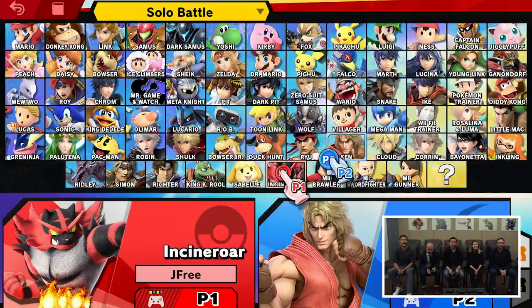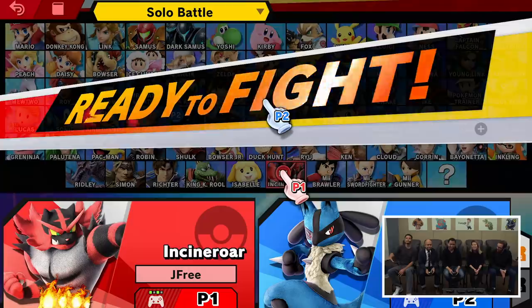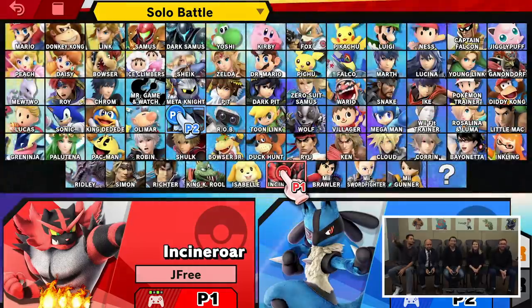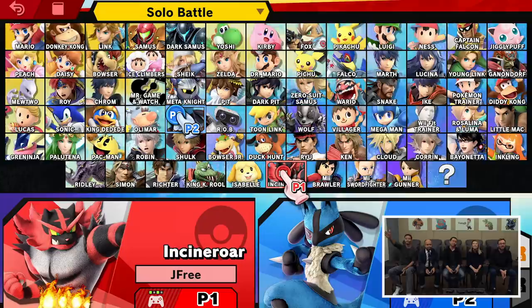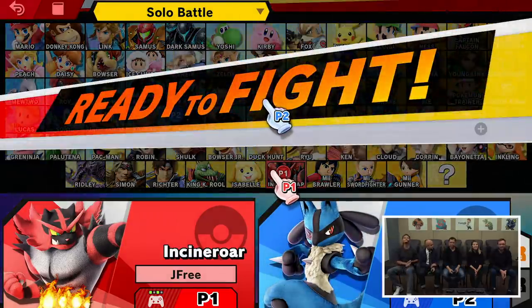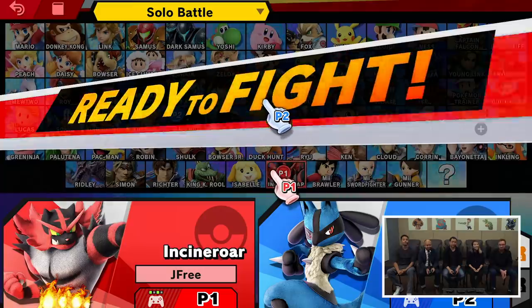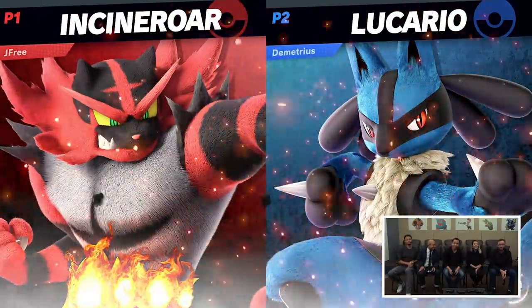I keep rotating through characters — I can't decide who I want to play. I like visiting characters that were in past games and now they're back in Super Smash Bros. Ultimate. Let's try out the new ones. We'll definitely get to that for sure later on. Teach me the ways of Incineroar — I'm just going to throw you. You get in someone's face.